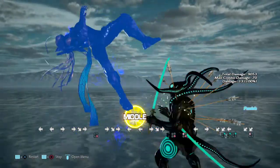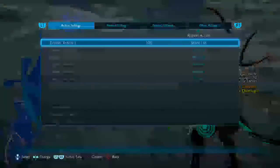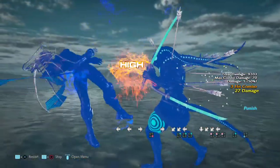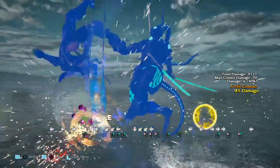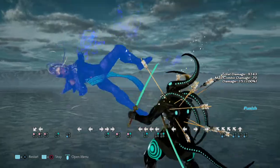Then there's White Hole. Then there's the Spinning Chakram — this is definitely launch punishable. This move is very negative.